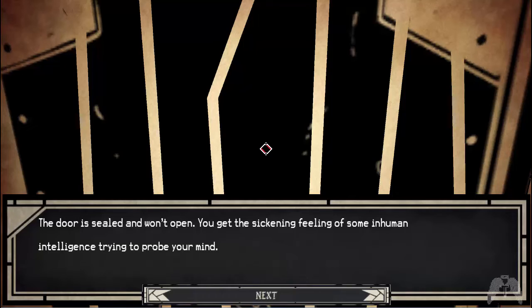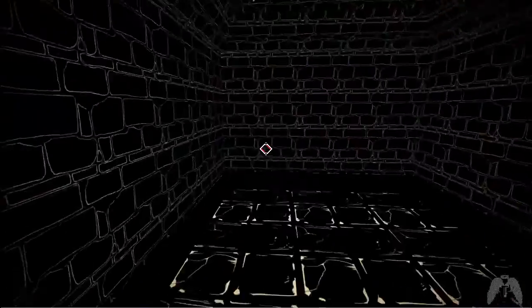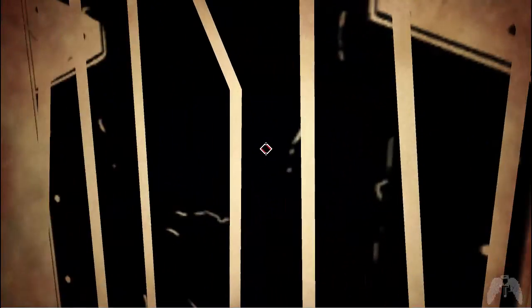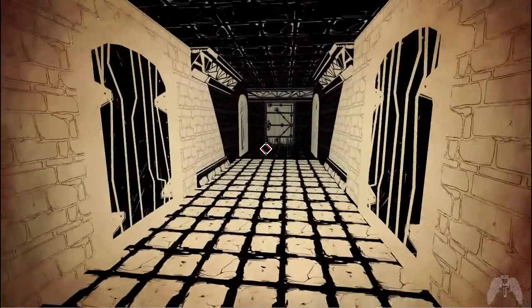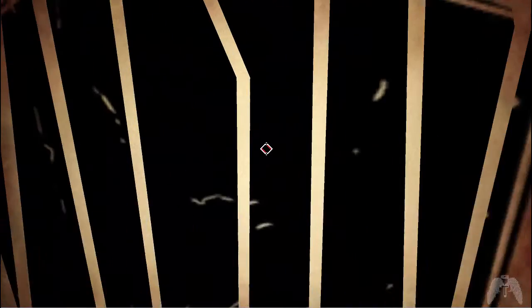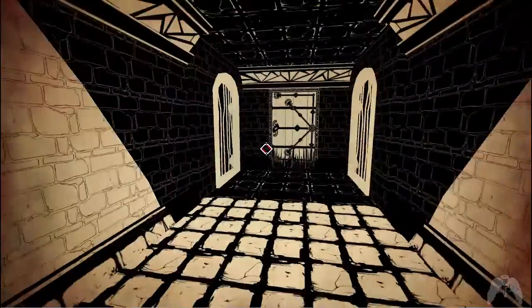The door is sealed and won't open — you get the sickening feeling of some inhuman intelligence trying to probe your mind. Mind flare! Another door is sealed — from the other side you hear a series of unintelligible screams. One door has loud snoring from the other side — that person is apparently taking a nap. You feel an overwhelming presence from another door, so powerful you start to get a headache. From the next door you hear some kind of strange barking sound — whatever is on the other side, you're reasonably sure it ain't human.